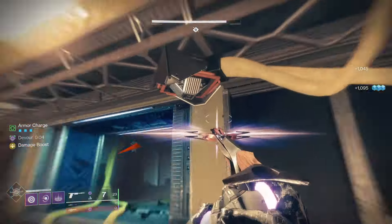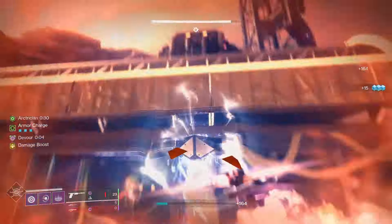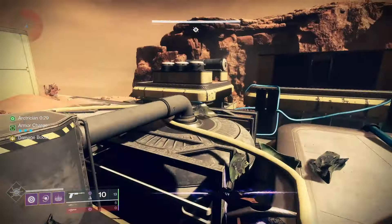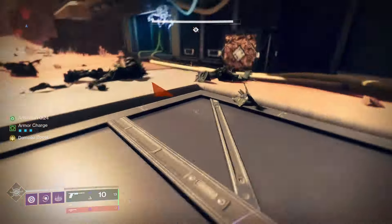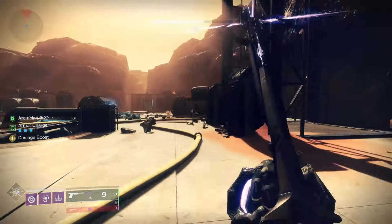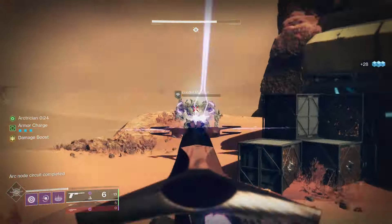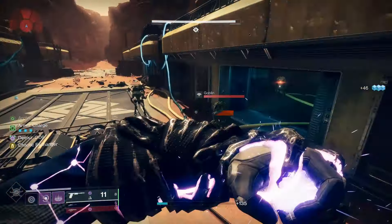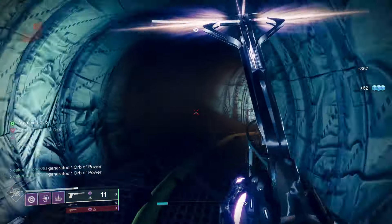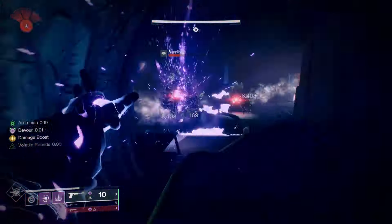You'll notice here that I'm shooting a node and it's not working — that was because I didn't pick up the buff, so I had to kill another minotaur to get it again. You also notice that the buff timer will refresh by about three to four seconds every time you shoot a node. This is so you can shoot more of them in order without losing the buff. As long as you keep shooting the nodes you don't have to keep picking up the buff — if you're fast enough you can pick it up once and shoot all the nodes in order.